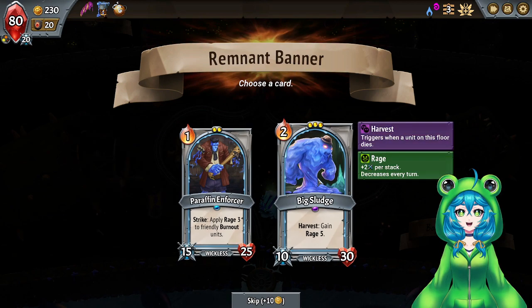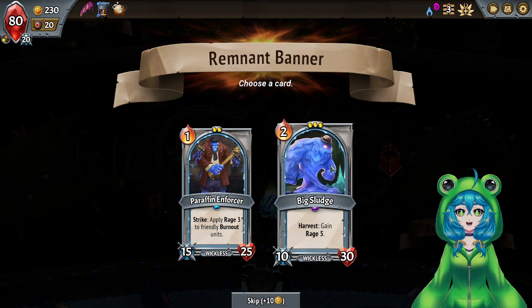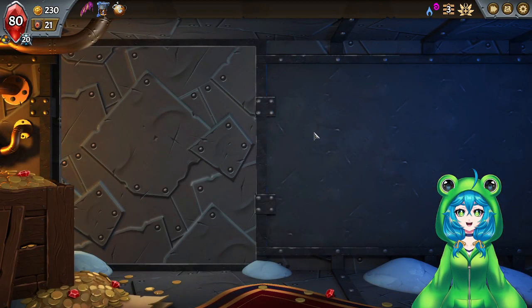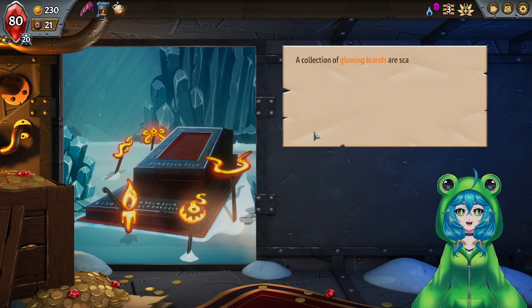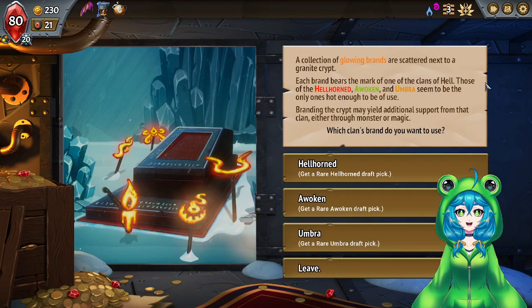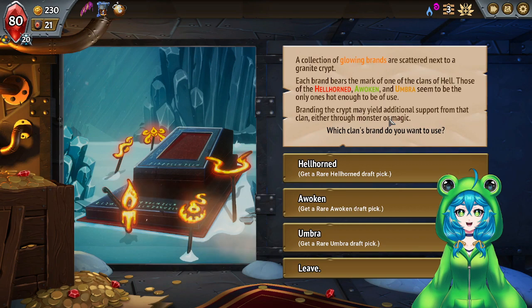Rage 3 to Friendly Burnout. Harvest — gain Rage 5? You can just become big. Yeah, we're gonna try Big, Big Friend — I haven't tried them before. A collection of glowing brands are scattered, each one bearing the mark of one of the clans. Branding equipment may yield additional support from the clan through monster or magic. Hellhorned, Awoken, or Umbra? Interesting. Let me see what their rares are.